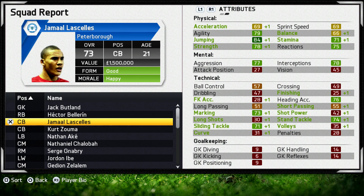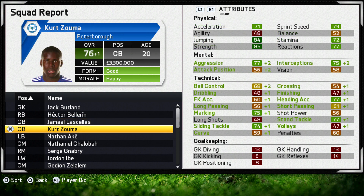At left centre-back we have Jamal Lescalas, who we treated ourselves to for free. He's 73 rated and we've only had him for about 5 games and loads of his stats are already plus one, which is really, really decent. He's not got the best stats, but he seems pretty good to play with, so I'm sure he will improve in the future, especially when he's playing next to Kurt Zouma.